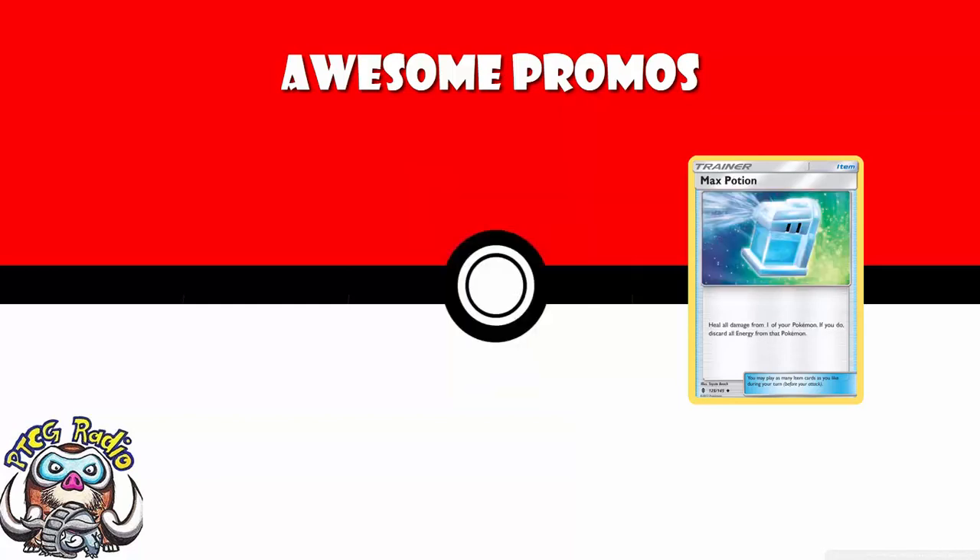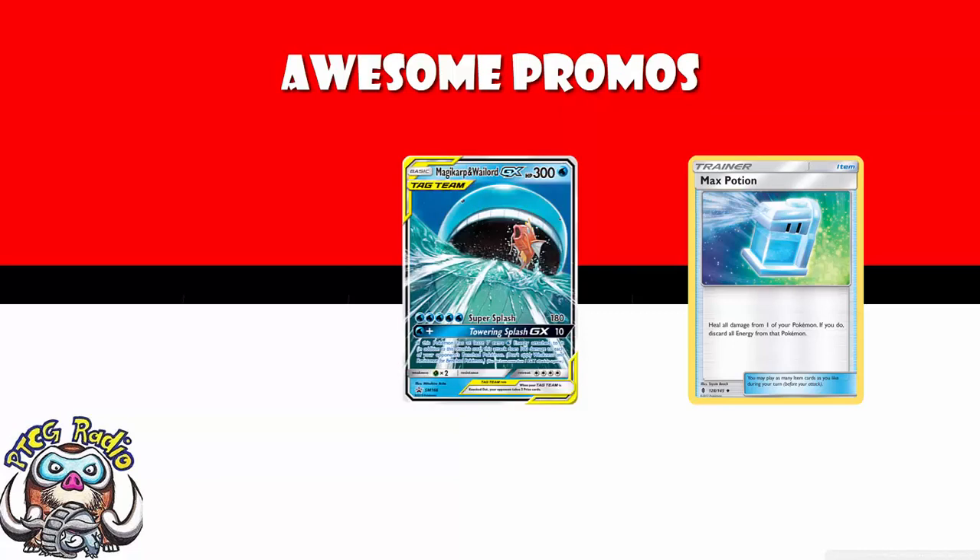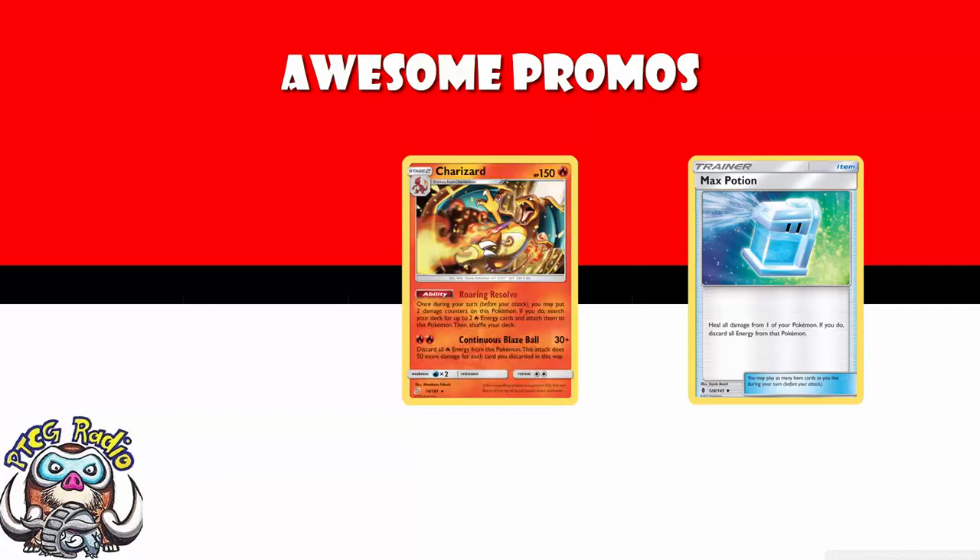Max Potion is an absolutely vital card in a whole bunch of decks. It heals all damage off you while also removing all energy. But if you play something like Magikarp and Wailord as a stall deck, you're never going to attack, never going to put much energy on there, so you can just roll with it anyway. Or you've got something like the new Charizard that discards all your energy when you attack, so it really doesn't matter if you Max Potion at the beginning of your next turn with no energy attached. This has been an absolutely crucial card throughout the years and it's going to remain so.